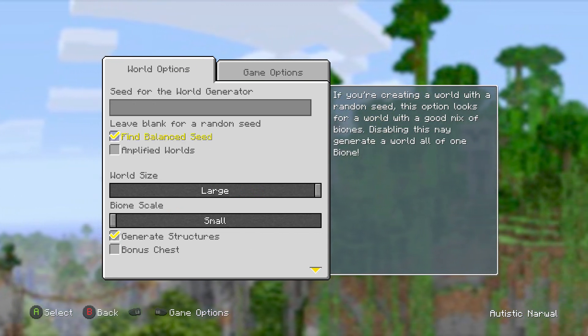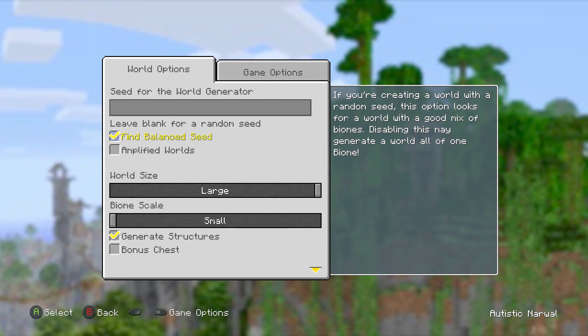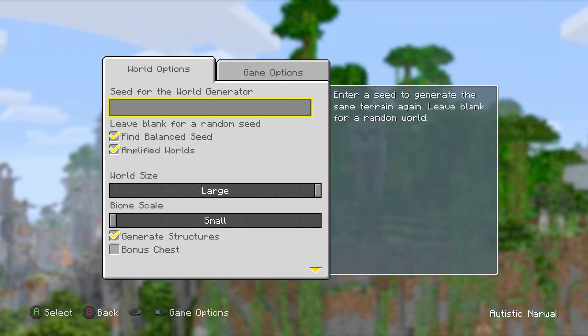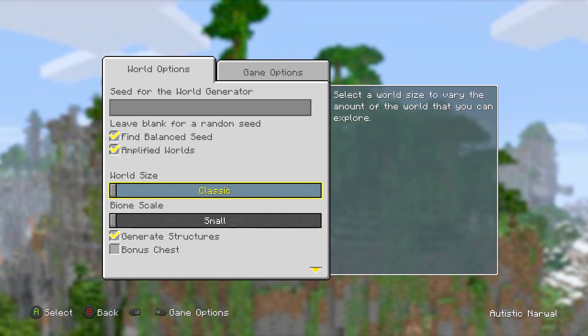Then go down to More Options. You want to make sure you have Balanced Seed and Amplified World checked. It'll make the entire world amplified, and I have Balanced Seed on so the entire place isn't just one biome — unless that's something you prefer — but I prefer to have multiple biomes in the area.